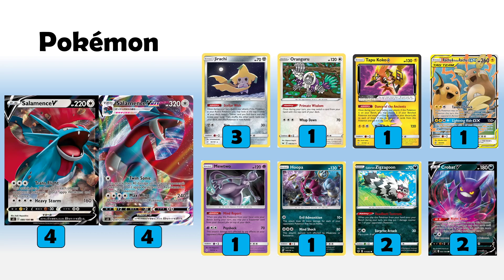We're really just using the regular V as a launch pad to get into the main attacker, which is the VMAX. It's a 320 HP Pokemon with the Twin Sonic attack doing 240 damage wherever you want — it can hit active and bench. Setting things up for knockouts, getting them in range, or just setting them up with one-prize attackers like Hooper later down the line is very relevant.